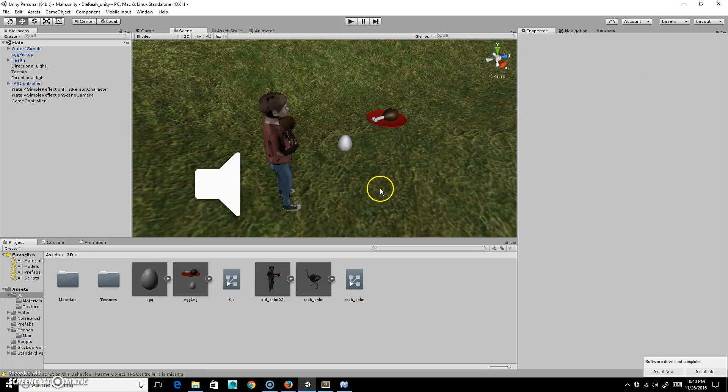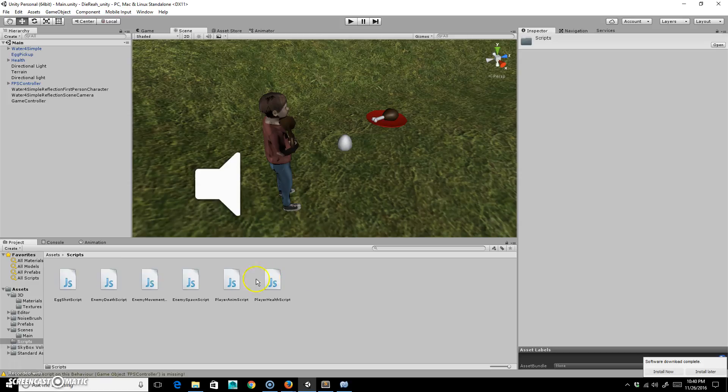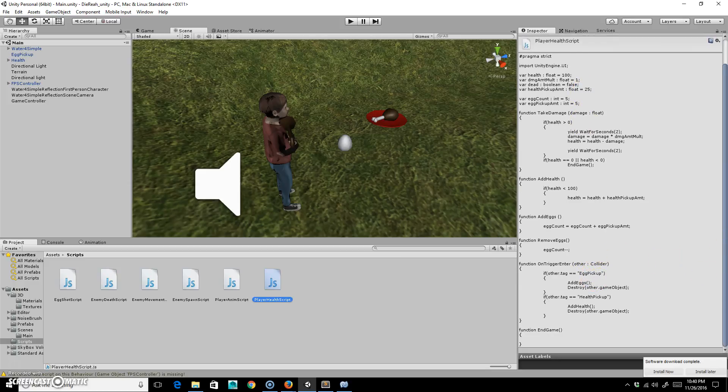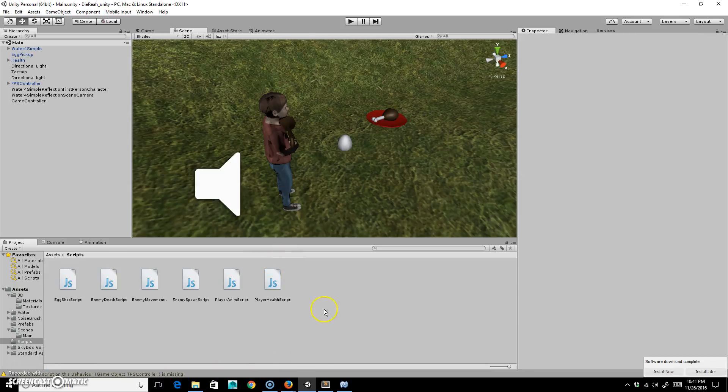That's all looking pretty good — save that. Now I need to start creating some of the other attributes. Let me check: do I have a player health script yet? Yes, I have a player health script. What I also need to do is create an enemy attack script. Right-click, Create, JavaScript, and call it 'enemy attack script'.